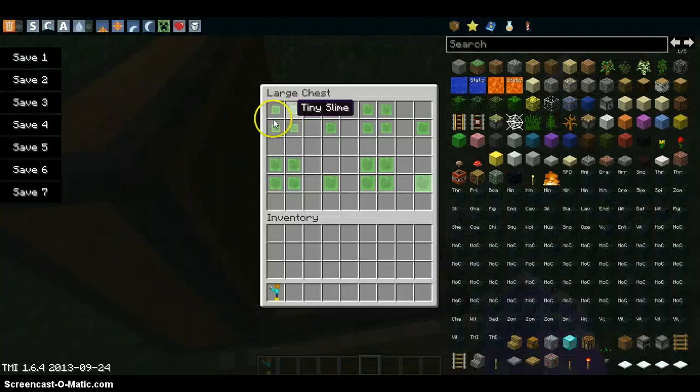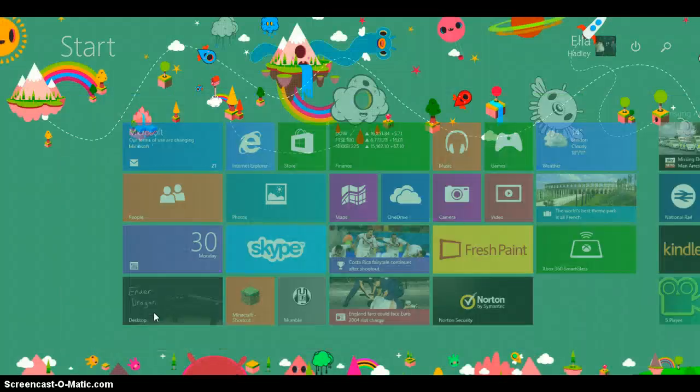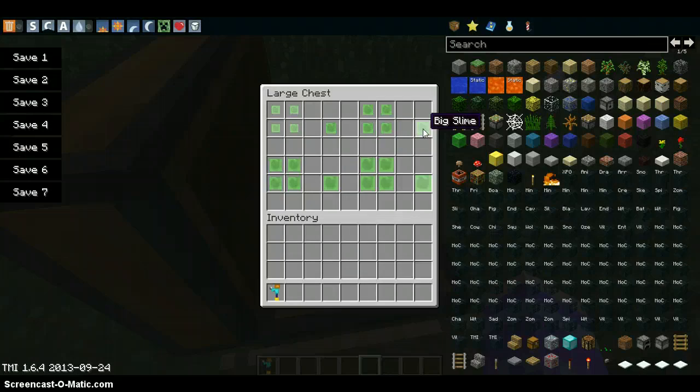In here we've got slimes. To make a tiny slime, you kill a baby slime and it will give you those, or you can get slime balls - you need eight of them, put them around the middle of the crafting table with nothing in the middle, and it gives you four tiny ones. Then you put four of those in the crafting table and it gives you a small slime. For small slimes you make a big slime, for big slimes you make a huge slime, and for huge slimes you make a giant slime, which is also added in by the mod.